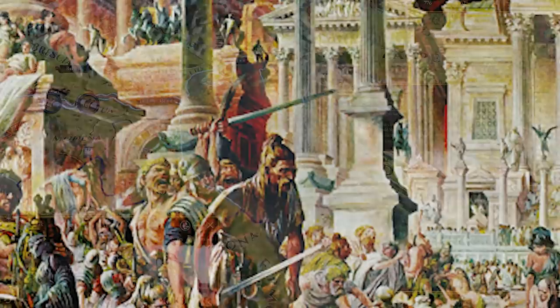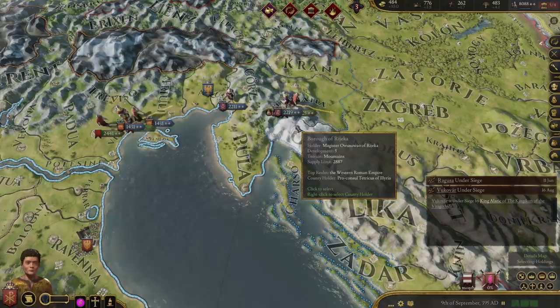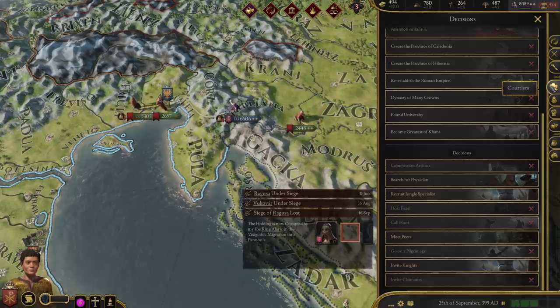Although the city, and for a time, the Roman Empire would survive, the plundering left a mark that could not be erased. The Goths would leave Rome and eventually find a new permanent home in Gaul, shortly after leaving the city, and Alaric would die of illness, but the pain of the Western Roman Empire would be felt over a few decades, and the Western Roman Empire would fall to the Germanic tribes.